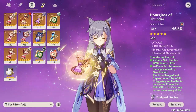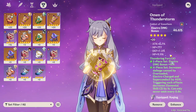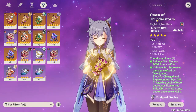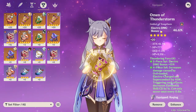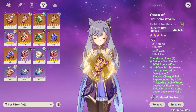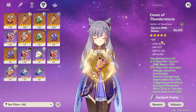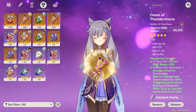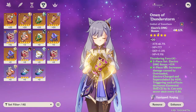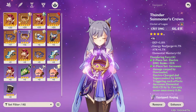For the cup, you want to use the element that matches your character — so Pyro for Pyro characters, Electro for Keqing, Anemo for Sucrose, and so on — and still aim for crit rate and crit damage in substats. The cup is much harder to get the right element on, so you'll probably be running a suboptimal one until around AR 50. It's all luck, so if you get it great, if not you'll be running weaker substats for a while.